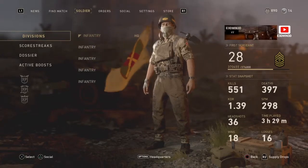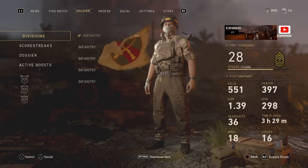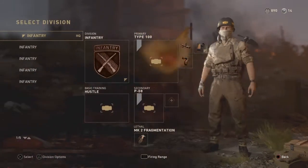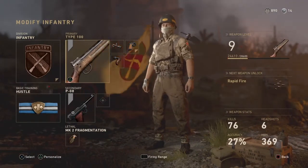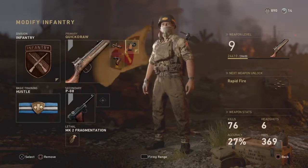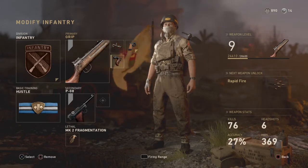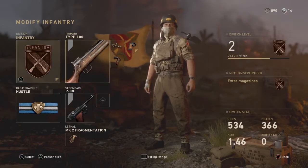Today I'm basically going to be showing you how you can put three attachments on any weapon you want. Like right here, you can see my Type 100 has three attachments: advanced rifling, quick draw, and grip, which is actually a pretty good class if y'all want to try it out.